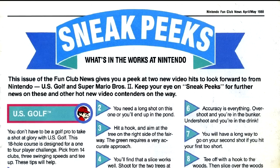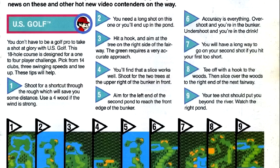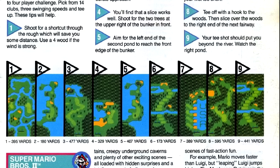We also get some previews of US Golf and Super Mario Bros. 2, which is now more clearly an adapted version of Doki Doki Panic. The US Golf preview is somewhat in-depth and gives pictures of all 18 holes on the course. To make up for the limited number of games this issue, I played US Golf. This game is kind of a pain in the butt.